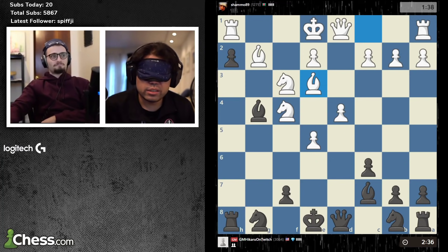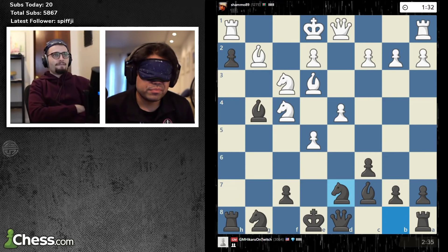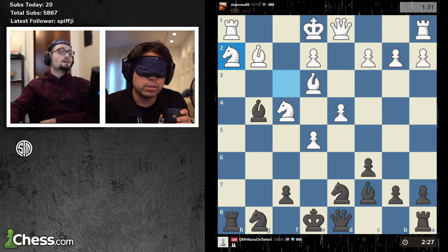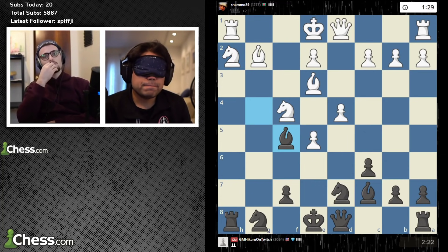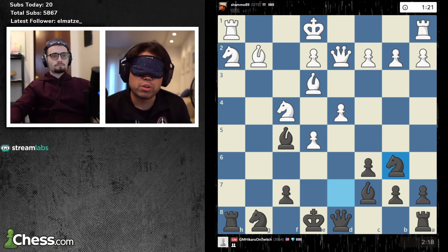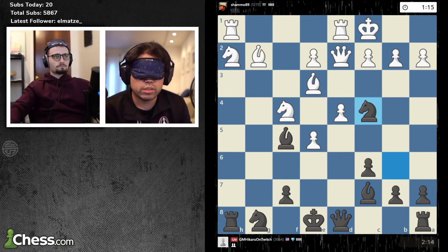Chat is impressed we can talk and keep the position in our head. Generally I don't have an issue with that — it makes it harder but it's not insane for me. I was trying to do like multiple boards — bishop e3. Knight to d7. With just one board I think I can do it. I've done like three games at the same time blindfolded. Knight takes h2 — it's a good move. Bishop f5.